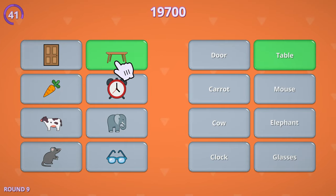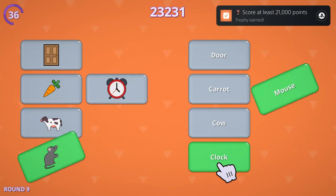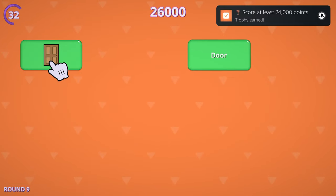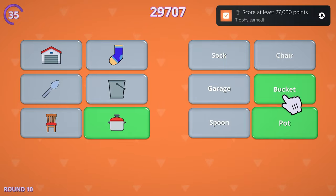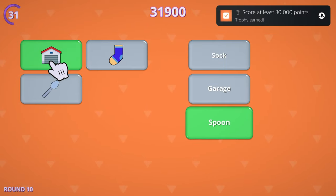Trophy-wise, you've only really got one goal here: get to 75,000 points. This might seem daunting when you start, just because you're not getting a ton of points right away. But if you're just going through this for the platinum and not trying to, say, learn English through flashcards, just keep grinding at it and you'll have it in no time.